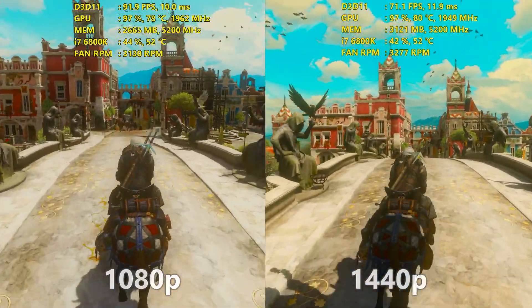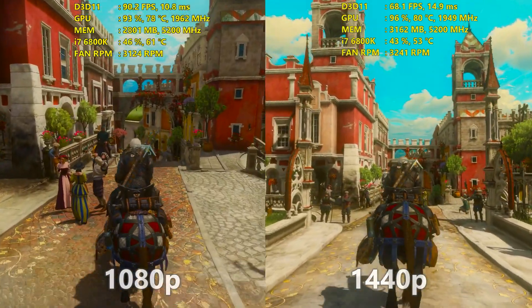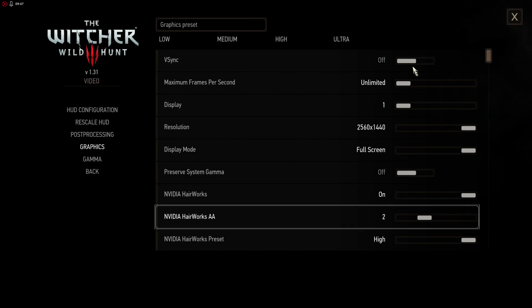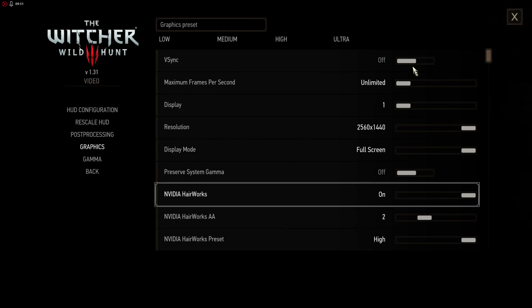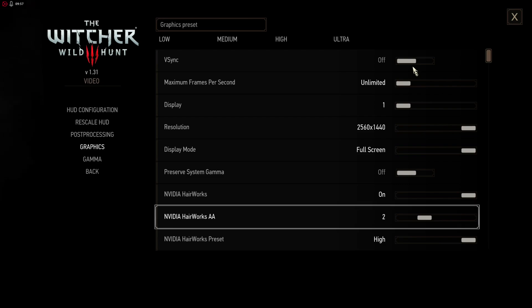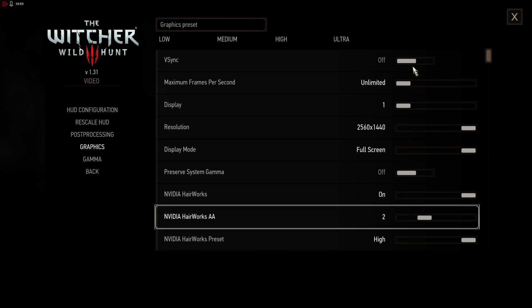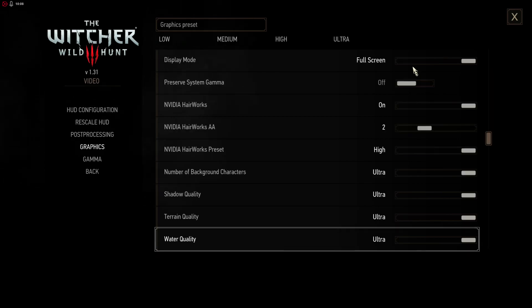We're going to start off in the graphics options. I'm going to show you the settings I usually run when I'm playing with my GTX 1080 — I usually play at 1440p. I use Hairworks with the 2x anti-aliasing preset because that's really all I need at 1440p. If you have performance to spare at 1080p, I'd bump up the anti-aliasing as it makes the hair look a lot better at lower resolutions, but at 1440p, 2x is really all you need at the high preset on the GTX 1080.